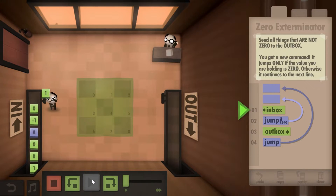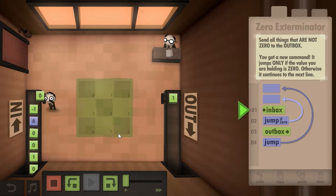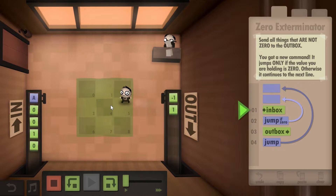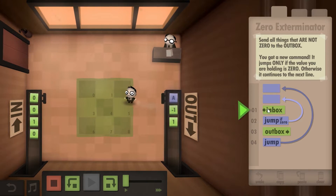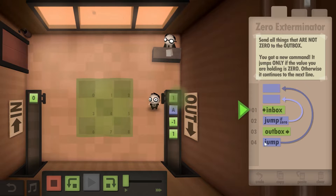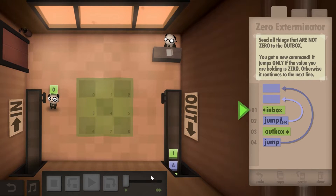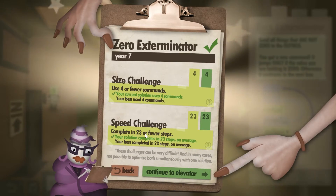This is probably the most effective solution. Take the number — if it's not a zero, you put it down; if it's zero, you just throw it away. You don't have to put it down anywhere. So you pick a number up, if it's zero you return to the original value and pick another number. If it's not a zero you go to outbox, then jump back to the original value. This is a relatively simple solution and will give you both challenges — the size challenge and the speed challenge.